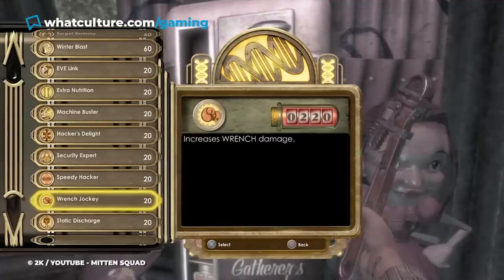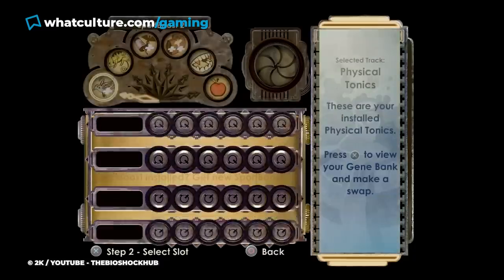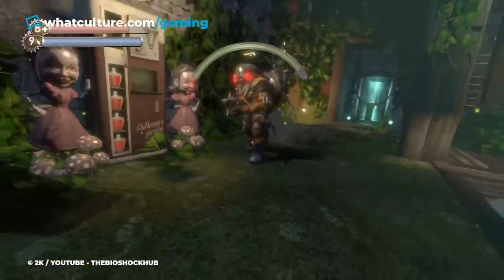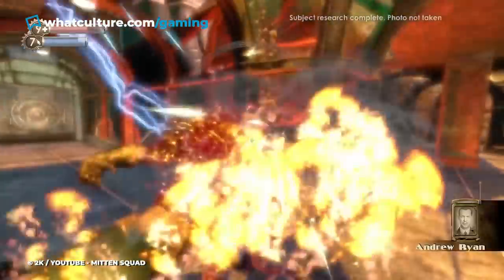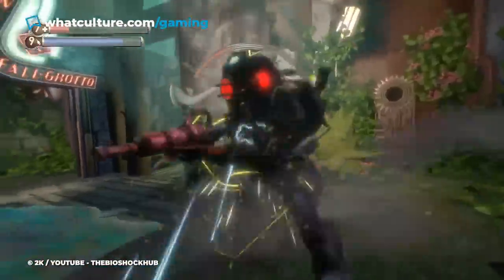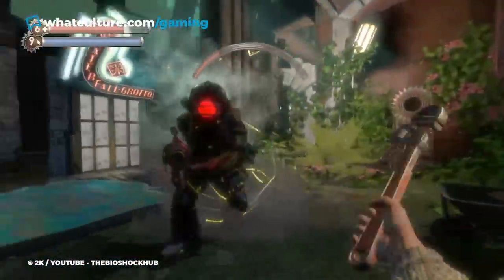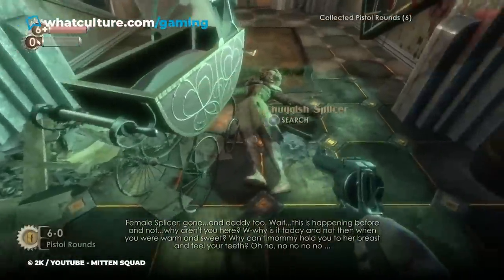To start off, you can use a few tonics to significantly boost the wrench's damage and speed, turning it into a considerable damage dealer. But this isn't even where the real fun begins. When an enemy is unaware or hit with an electro bolt, the damage the wrench does to them is quadrupled. Combine this with tonics that allow you to stun enemies and move more quietly when wielding the wrench, and all of a sudden you can sneak up on most enemies in the game and one-shot them like it was nothing. The wrench build is not only stupidly powerful, but it also makes for a fun alternative to the gun-toting way you generally go through a Bioshock game.